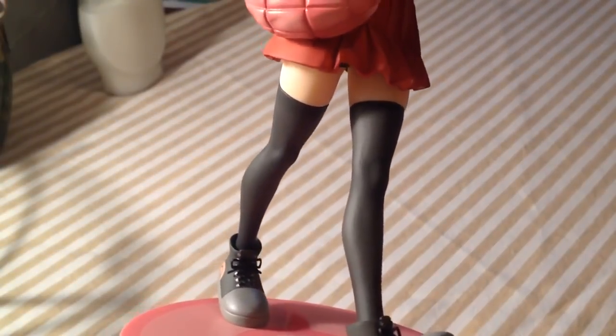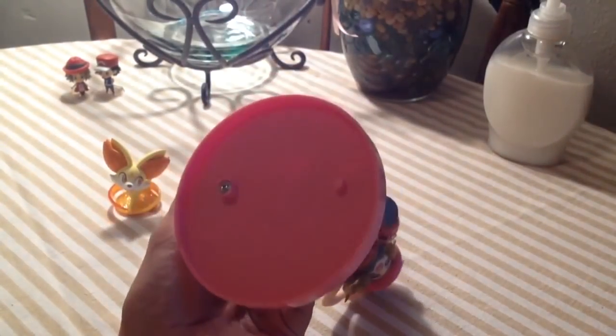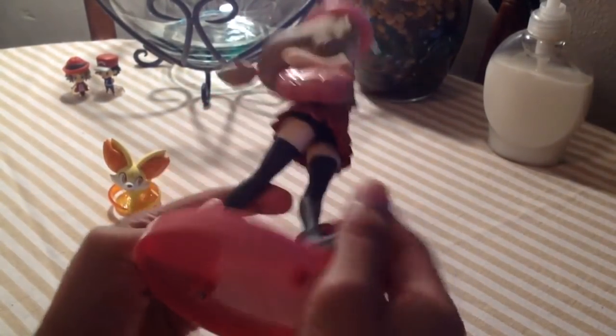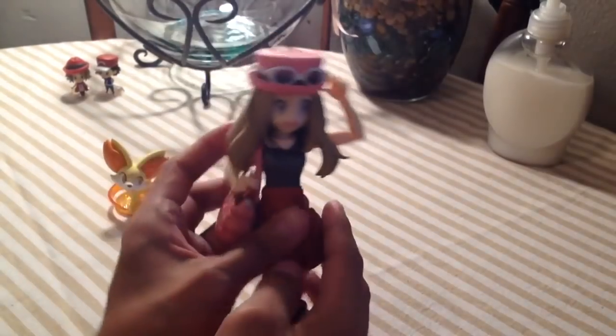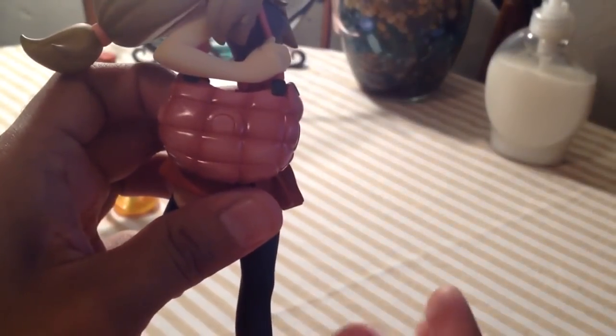As you can see here, under the base it has a little screw so you can unscrew it and detach Serena from the stage. Serena's bag right here looks really amazing. Let me try to zoom in on that.